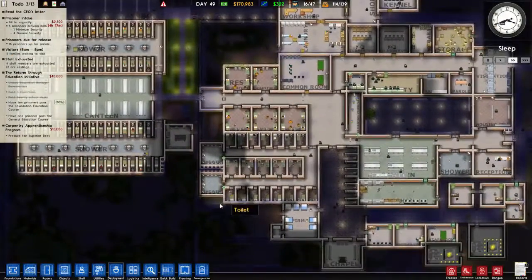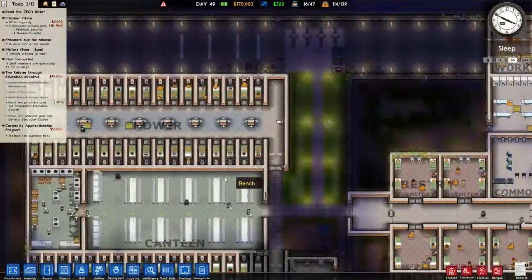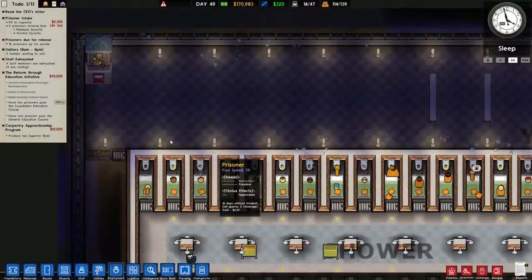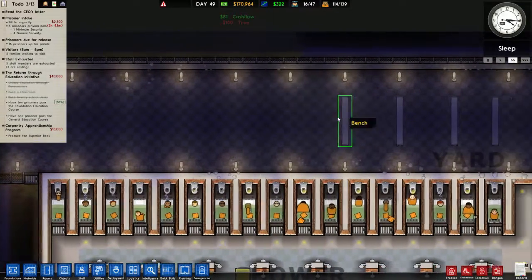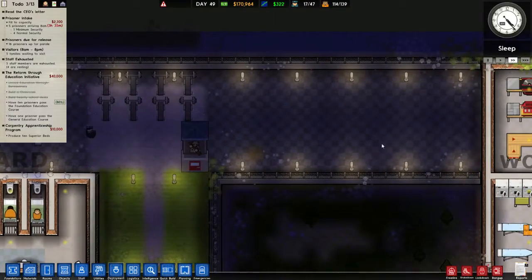Hey everyone, Lensmanoz here. This is Prison Architect episode 10. So I said at the end of the last episode I was going to get a new yard in. So I've put a new yard in, I've put the Peruna fence around here. It cost a fair bit but we've got tons of cash, we're fine. Sniper in the corner — I kind of left the snipers where they were and just built the area around it.